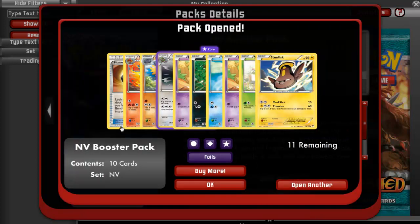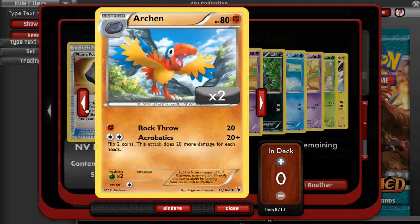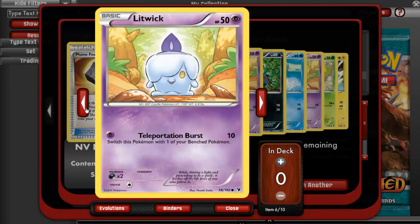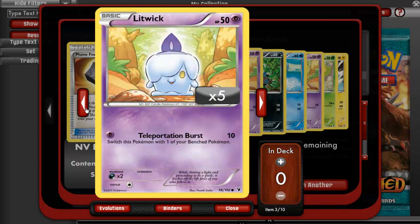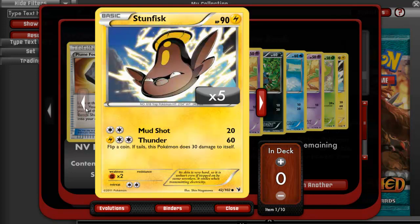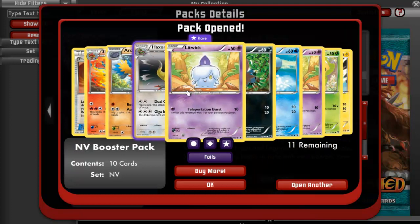Open another pack. We got a Plume Fossil, a Plume Fossil, a Simisear, an Archeops, a Haxorus Hollow, a Litwick, Deino, Temple, another Litwick — it was a Hollow — a Sewaddle, and a Stunfisk.